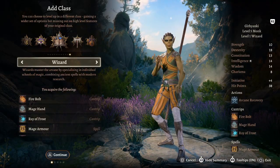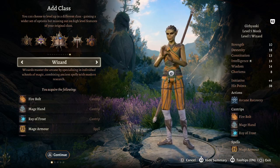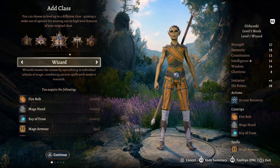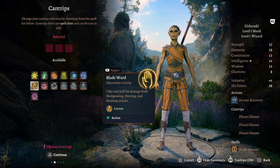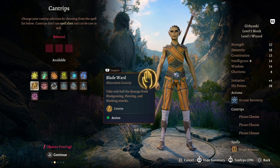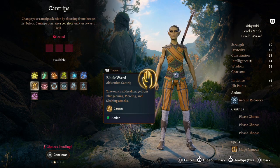Level six: we take a level into Wizard because Spider-Man has webs, and we'll pick spells based on his abilities. I'd take Blade Ward — take half damage from bludgeoning, piercing, and slashing attacks — reflecting Spider-Man's healing ability and his ability to dodge and duck.